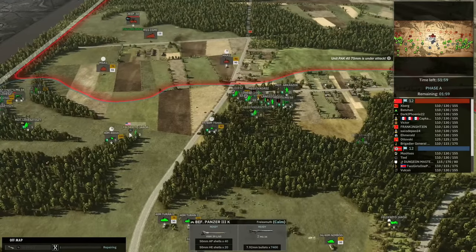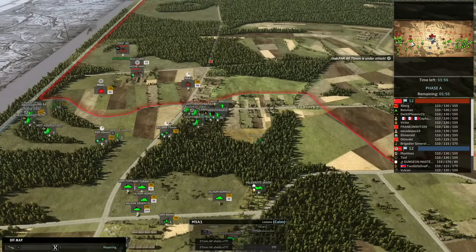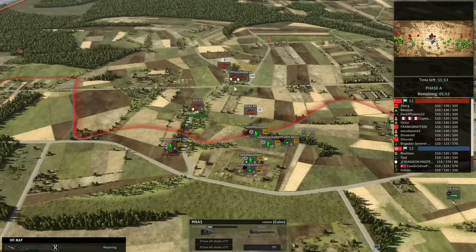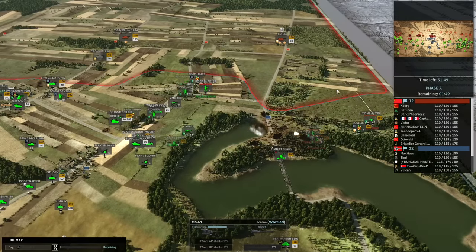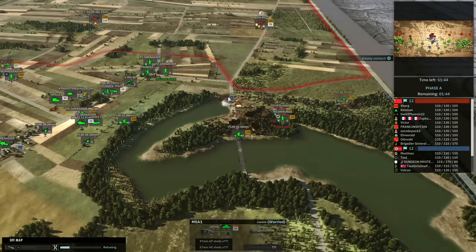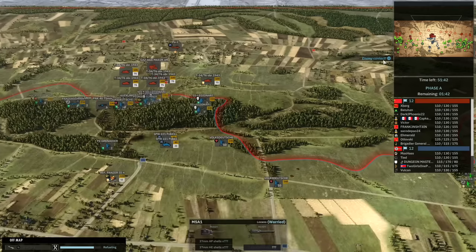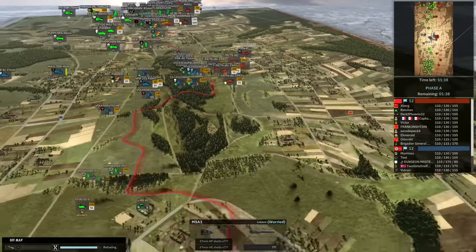Meanwhile, Yanked and Nykis are continuing their push. We've got Inky fighting Batuhan. Things are relatively even across the board; the right side is having a bit of a hard time — it's such a difficult flag to contest from this side of the map. I do like Tannenberg as a map; it is absolutely beautiful.